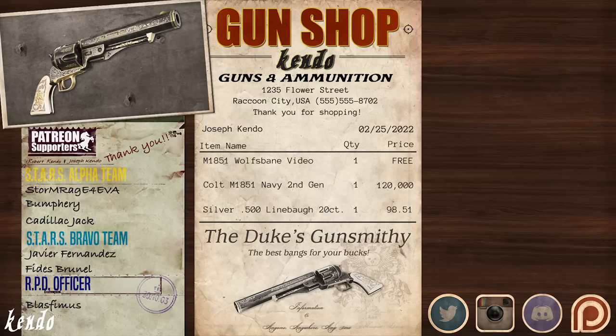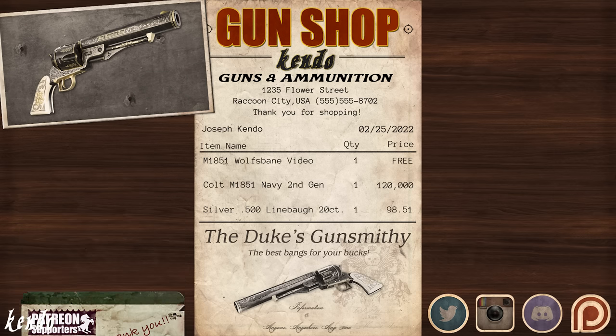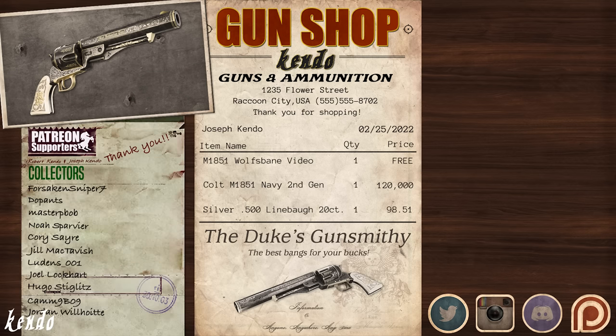So that's it for the Model 1851 Wolf's Bane, the extravagantly decorated 19th century revolver, historically known for its intended use against werewolves. Be sure to check out our Kendo Gun Shop merchandise — our first two shirt and sticker designs are now available. You can find the link to the shop down below.